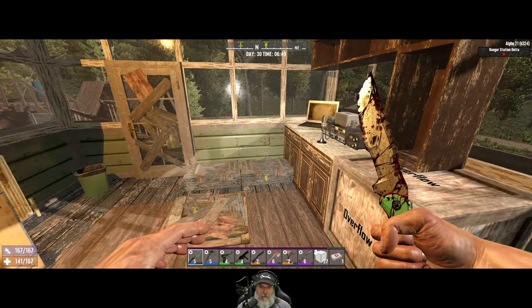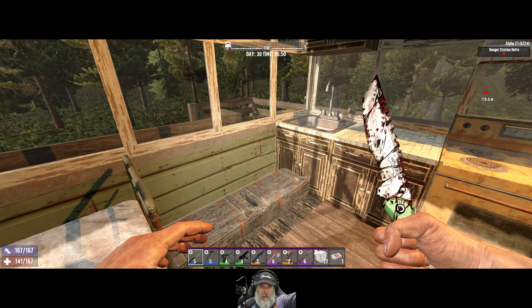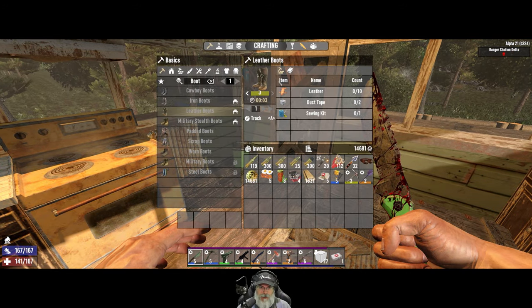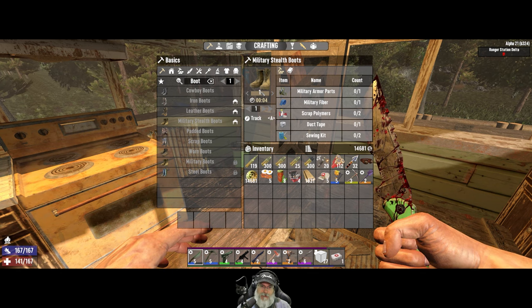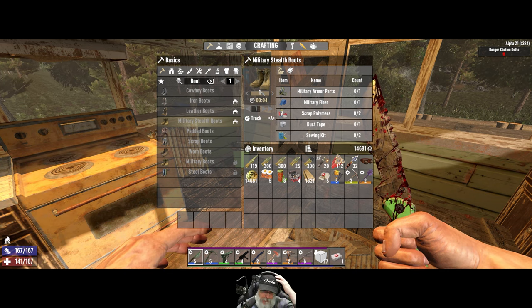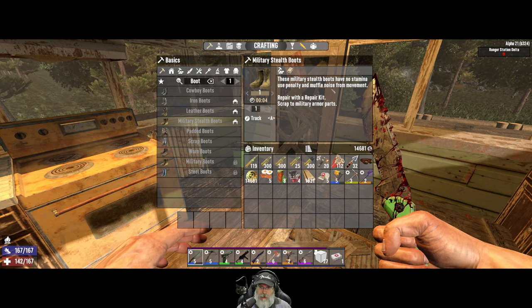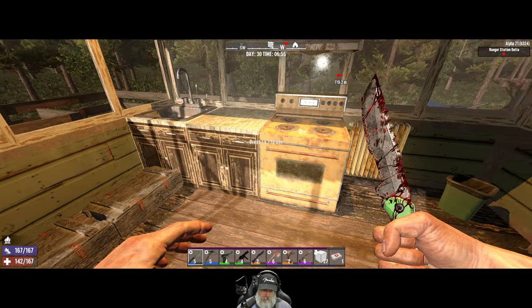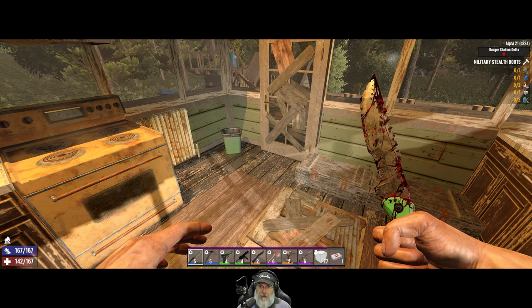Welcome back everybody to 7 Days to Die alpha 21 - I'm an old guy gaming. In this episode we're going to get back into doing some tier four jobs for Rekt. Before we get started though we're going to make ourselves these military stealth boots. They're only going to be level one so they're not going to be super great for armor, but they have no stamina use penalty and muffle noise from movement.